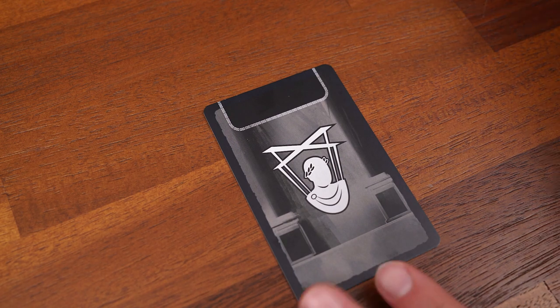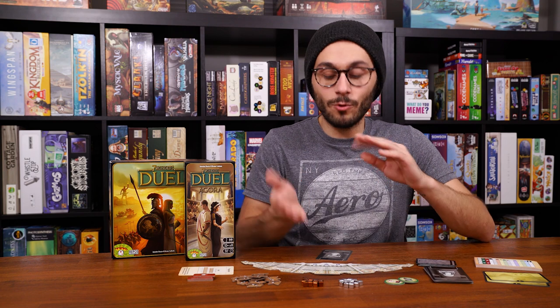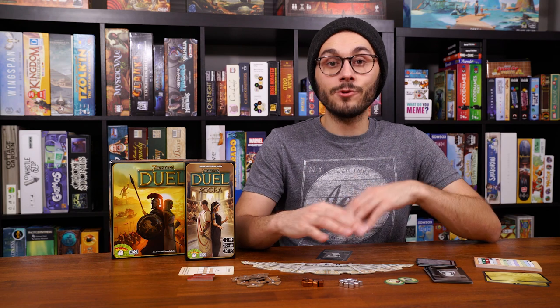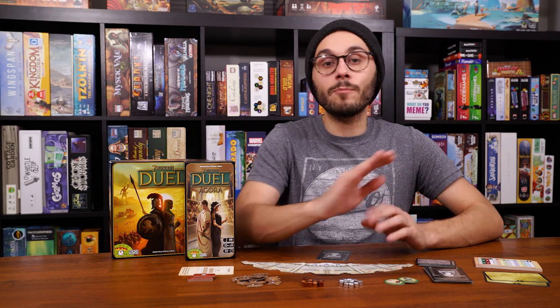To flip a face-down conspiracy card and trigger its ability, you have to prepare it — which works similarly to completing wonders. You take a card from the display and slide it underneath the conspiracy card. Unlike wonders, conspiracy cards have no resource cost to prepare; you're just taking a card from the display. However, the ability does not trigger immediately. You must wait until the start of your next turn to flip it face up and trigger it.